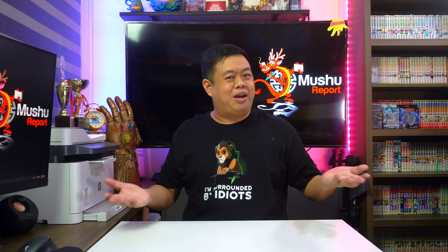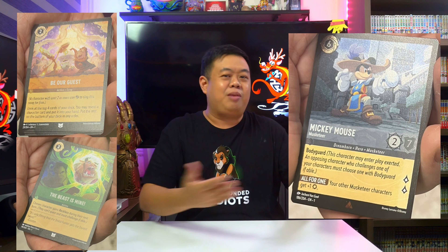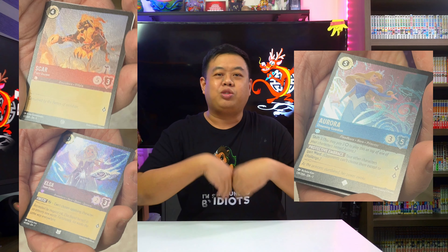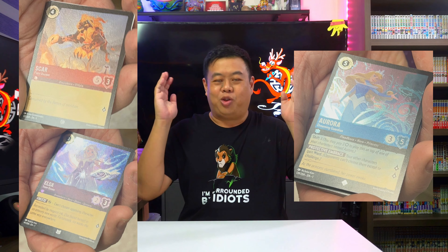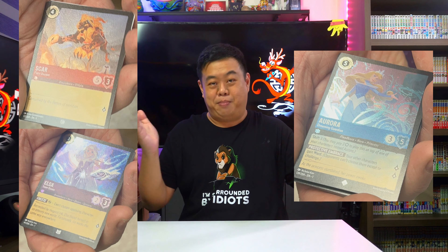And that's about it for all the new cards we got from Gamma Expo. As you might have noticed, the last 3 cards were all foil cards, which the Lorcana team showed off at their booth. There are videos where you can see what the foil cards look like — I've placed them in my article on Mushu Report, so you definitely have to check it out. Some of these look really good, and I look forward to opening some of these foil cards in my packs.